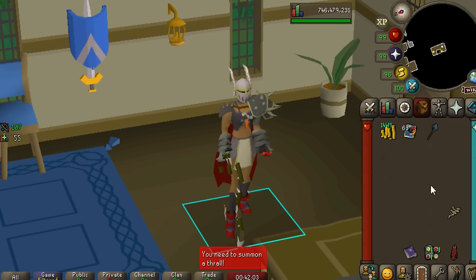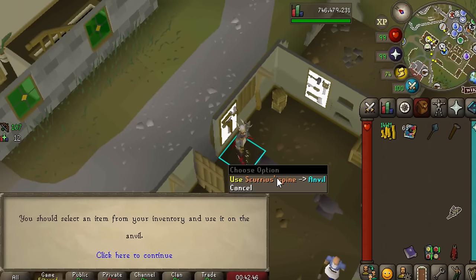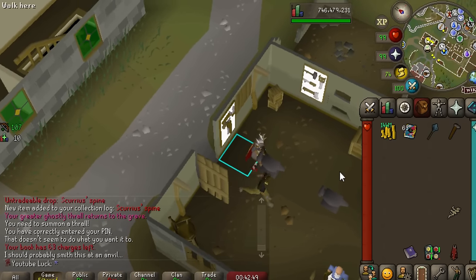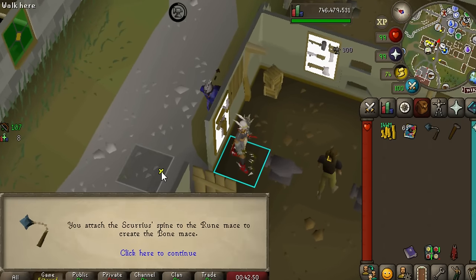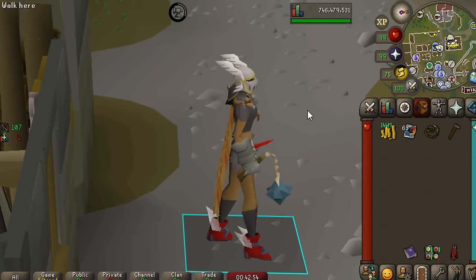I don't want to be bullied - I know it's not amazing. Let's combine Scurrius's Spine with the Rune Mace at an Anvil. You should select an item from your inventory and use it on the inventory... this game is just bullying me. Slam them together and we have the Bone Mace. They actually went and made bone weapons - I love that.